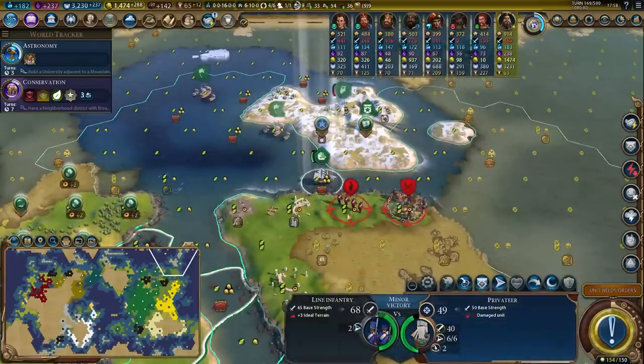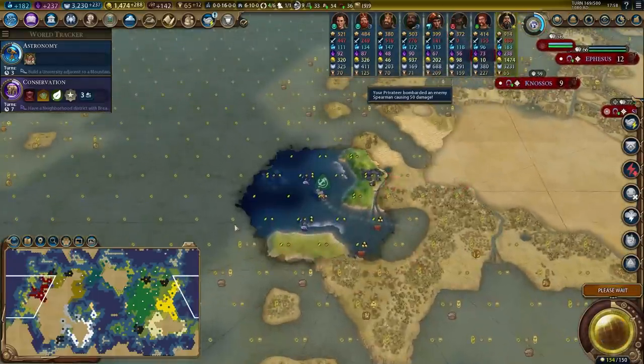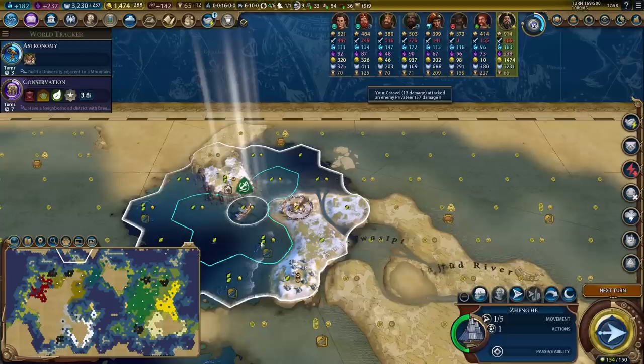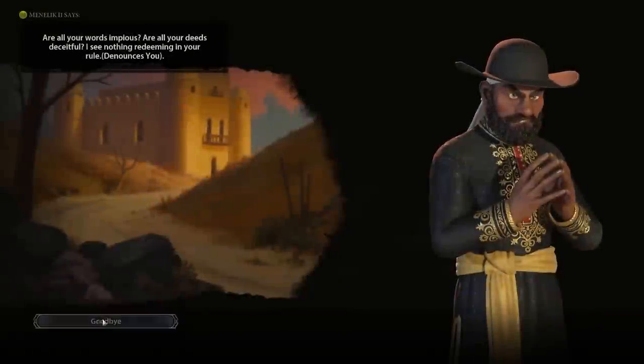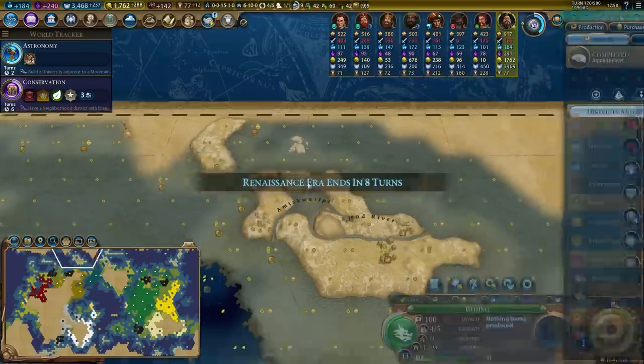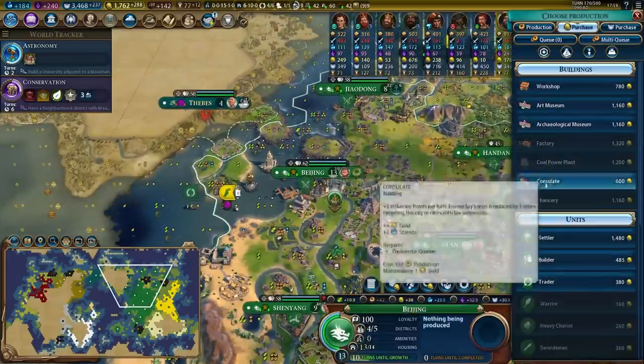It's kind of crazy to be settling two cities just for two national parks — usually you're getting a lot more national park value from your late game cities. It's just the way the cookie crumbled. Menelik is denouncing me again. Culture-wise, we're at 18 out of 108 tourists, which is a pretty good milestone to hit. I definitely need my consulate and my chancery, so I'm going to go ahead and buy those with gold to get them going.